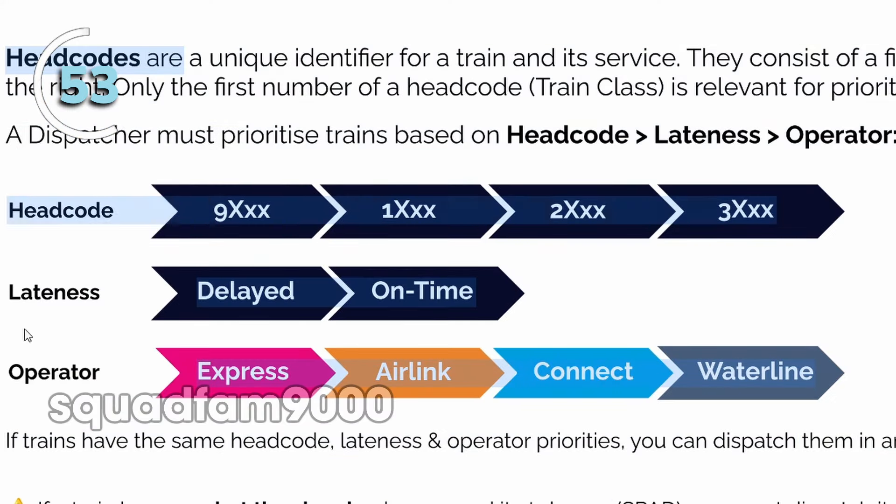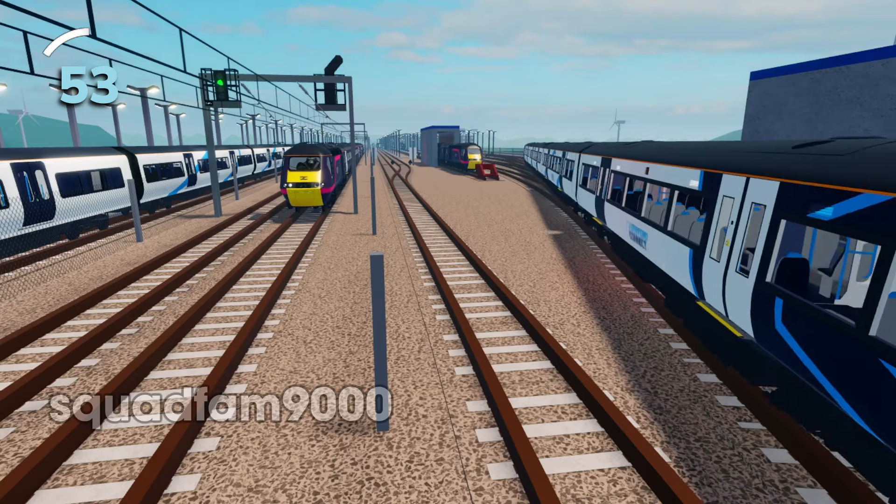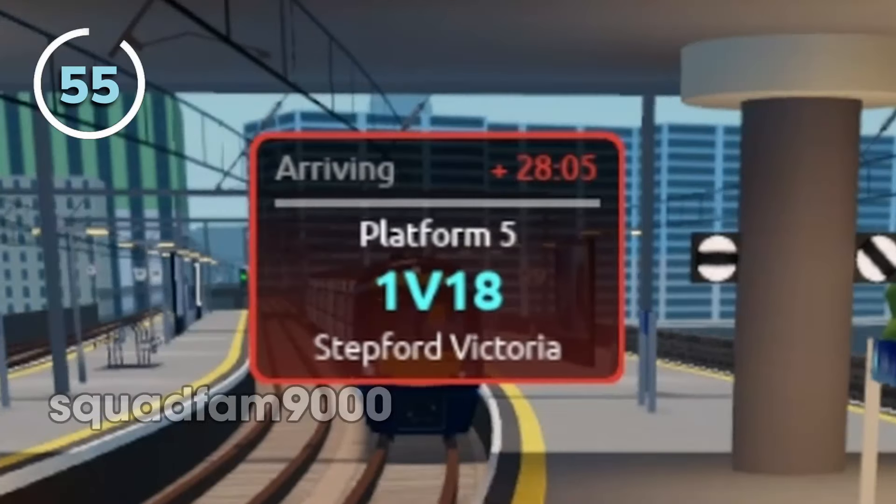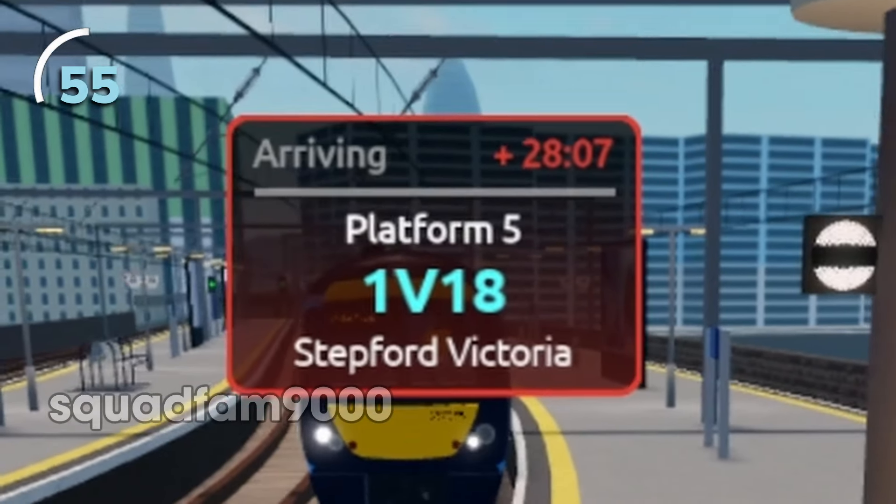Dispatchers follow priorities to ensure faster trains are not delayed by slower trains. Trains with a headcode of 9 have the highest priority. They also consider lateness to prioritise late trains.